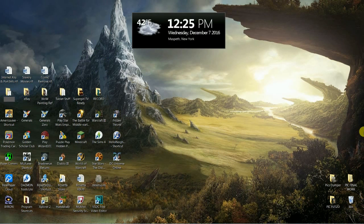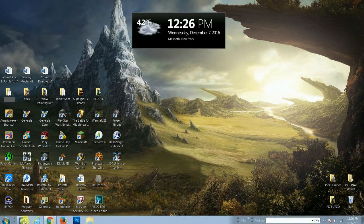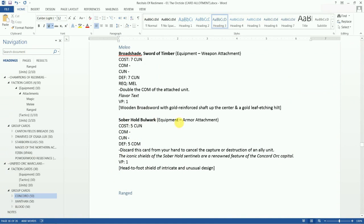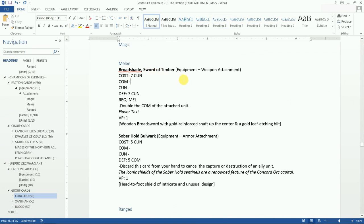We're here to wrap up the card allotment, which is going to bring us to the last faction group of the unified orc war clans — the blood orcs. But before we do that, I noticed that last time, because we had moved this piece of equipment around, we had skipped over looking at the Broadshade Sword of Timber, so I just wanted to resolve that before we move on.